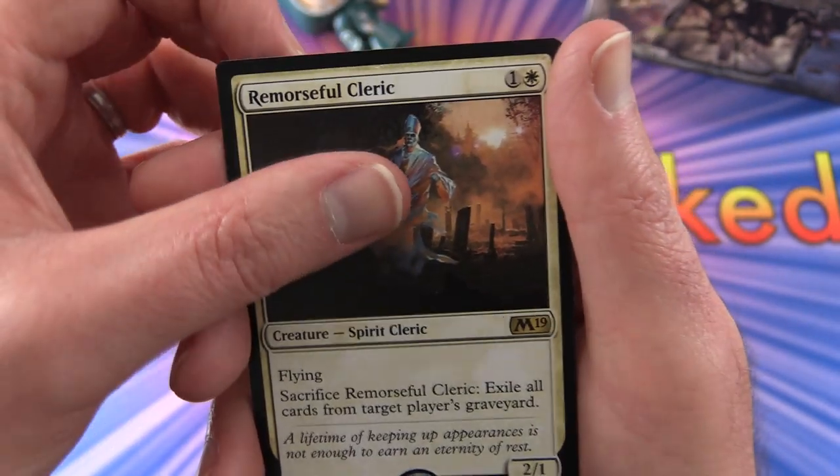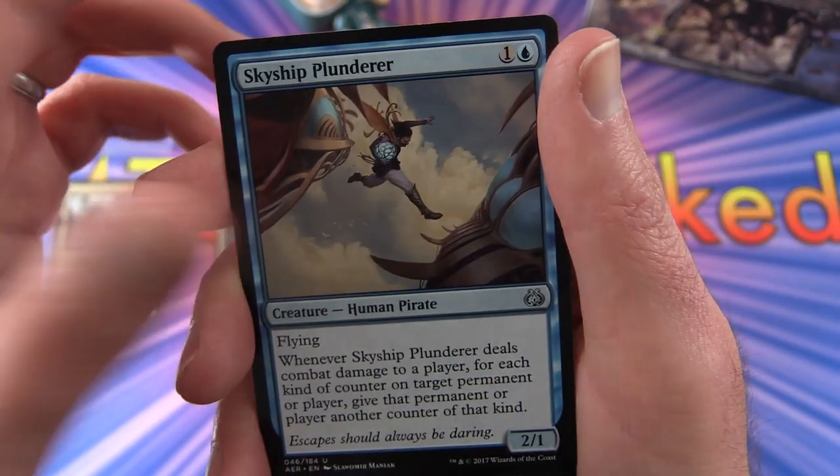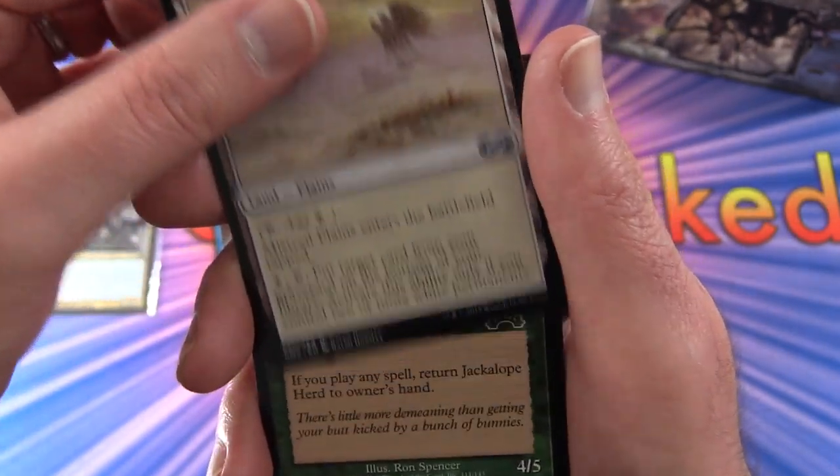Sack him - exile all cards from target player's graveyard. And for uncommons, we have Skyship Plunderer and Mistvale Plains.